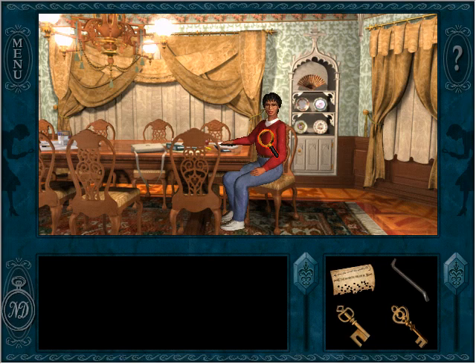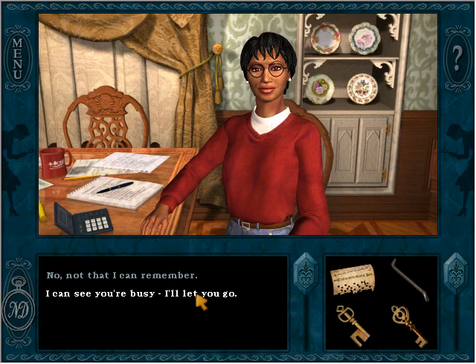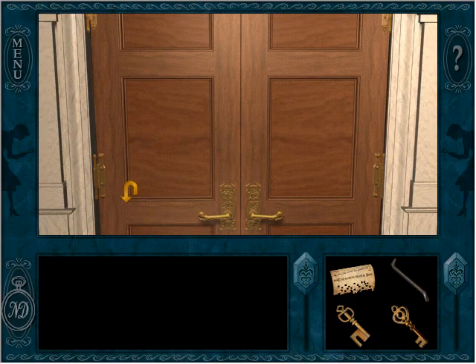So we snooped through Louis' briefcase. I wonder if we were supposed to talk to Rose about that. I asked Rose if she knows what 'gumbo foo' means — it was part of the book on the immigrants. She doesn't know. So apparently we're supposed to find out what gumbo foo means.